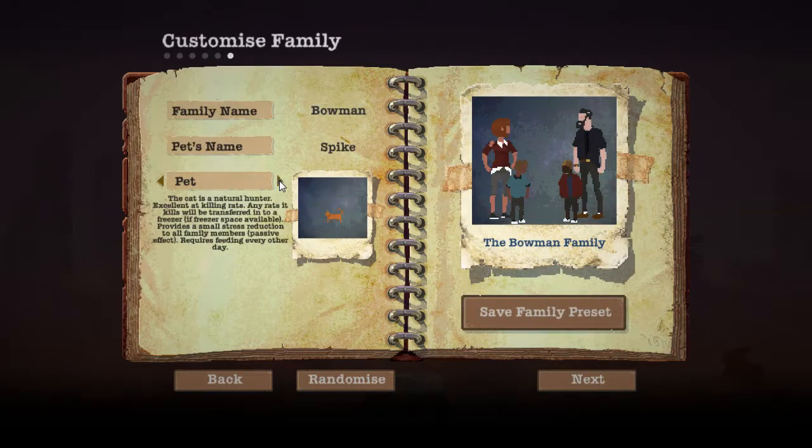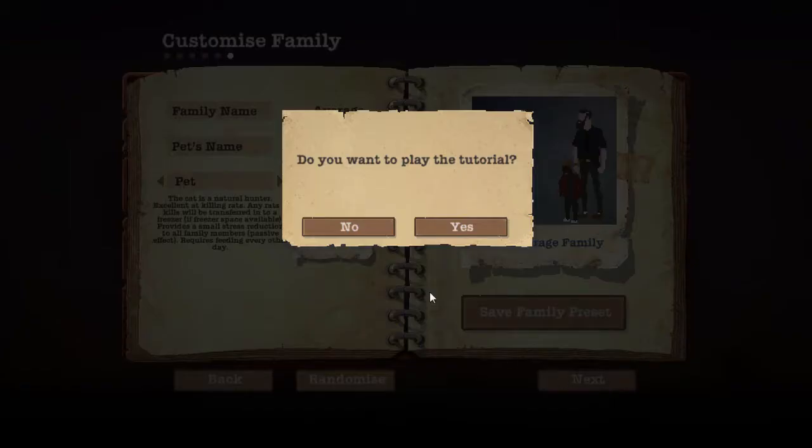No pet horse, let's go with a cat. I have an orange cat myself and his name is Moose. Let's name the cat after Average Gamer. That's quite the eclectic family - let's do it.